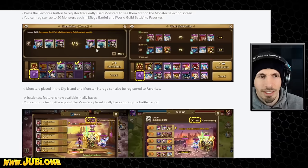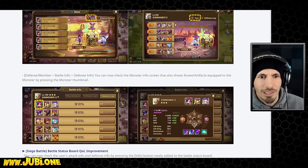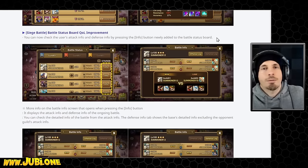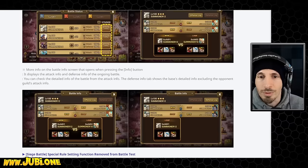Monster Favorites, battle tests — we already had battle tests, but now we have improved battle testing and improved visibility for the different ally teams. We have status board quality of life improvements. Nothing really game changing. I know people are going to disagree with me, but honestly, nothing really game changing — just minimal quality of life improvements.